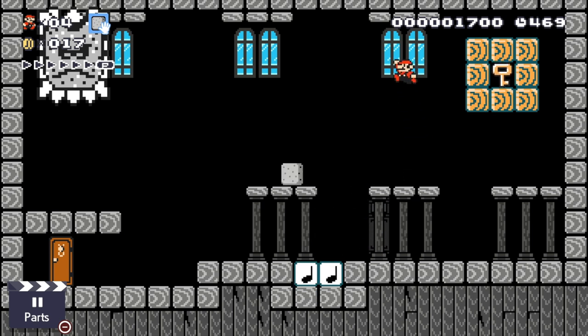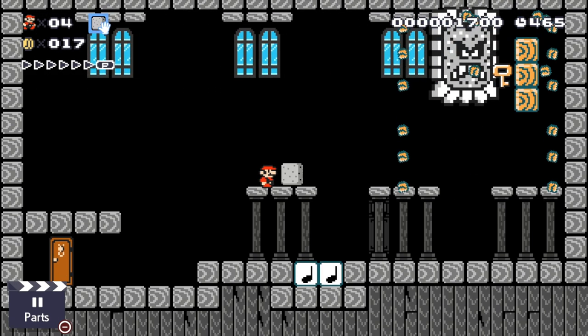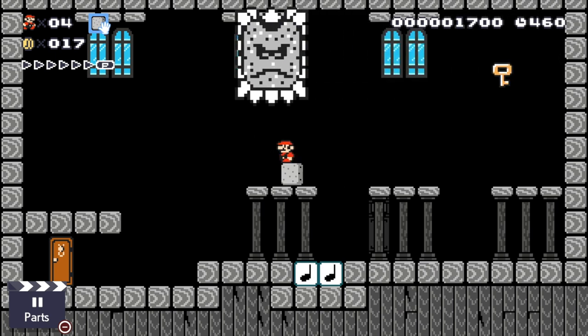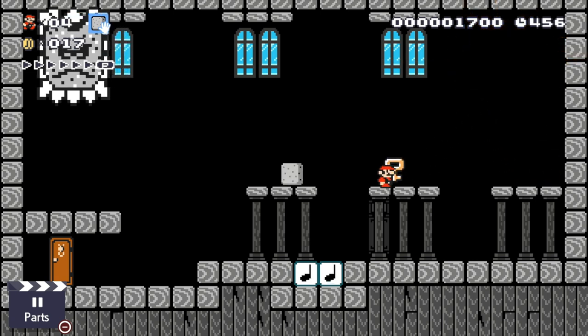That way it'll nudge it upwards so then you can jump on across, get it to thwomp into the blocks, take all of those out of the equation, wait for it to go over to the left hand side again, and then jump on over and grab the key. That is the first one, and that's probably the most challenging of the four keys to pick up.